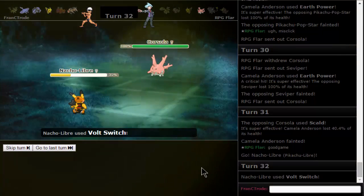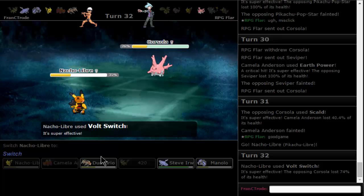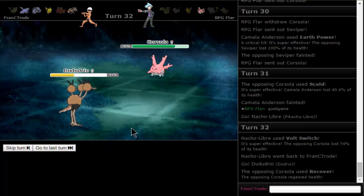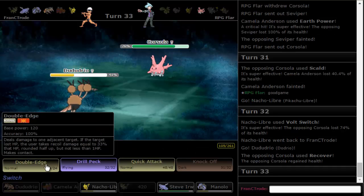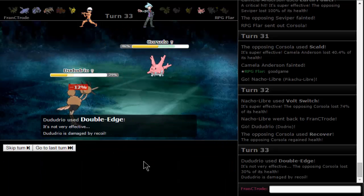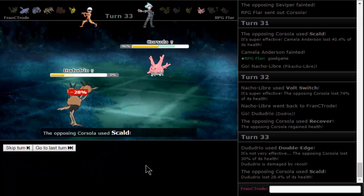Is Pikachu Nacho Libra going to get a kill? I would Volt Switch and go into Dodrio, let that thing die, then switch again. Alright let's do this — look at that damage! Please attack — no, you're lame. Let's get damage with Double Edge. It should do a good amount. Yes! Nice — please just kill me. Yes!